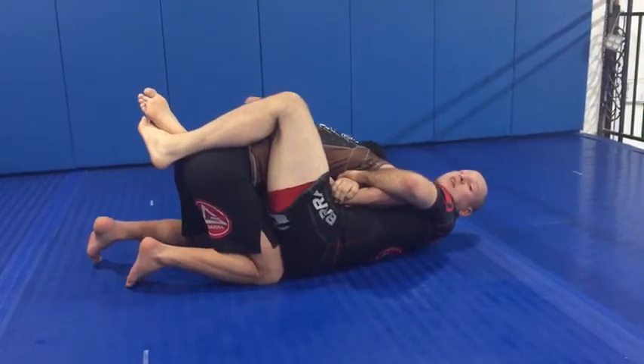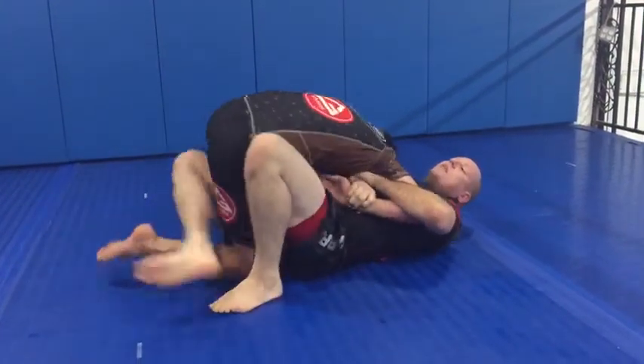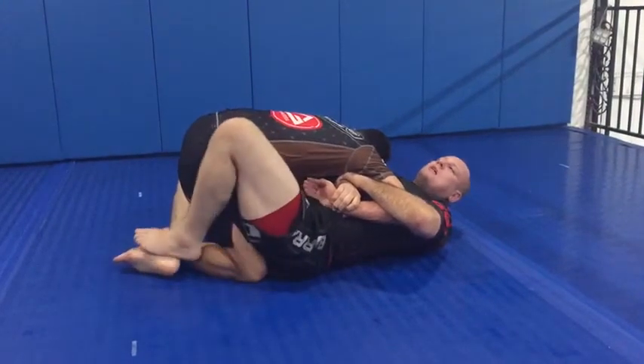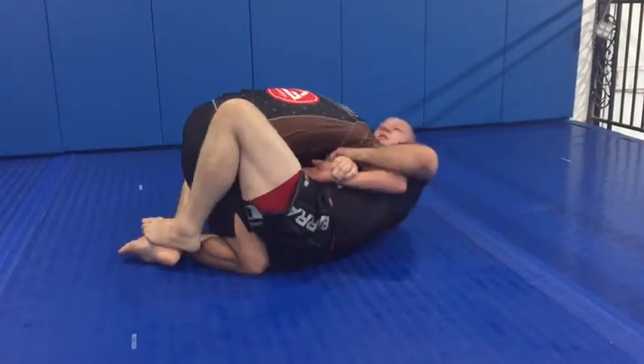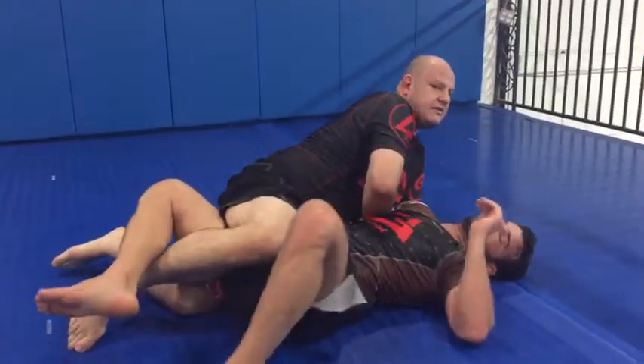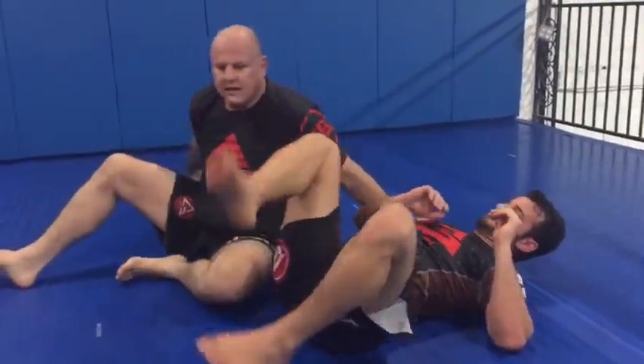I let him think he's passing by pushing my leg open and going to half guard. I slide my foot to his ankle, step on my own ankle, and line myself up so my head is under him. Then I turn my knees to complete the sweep.